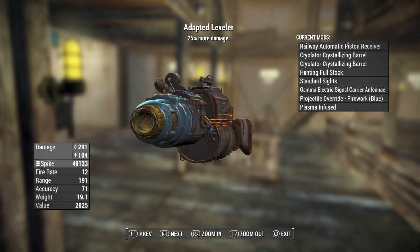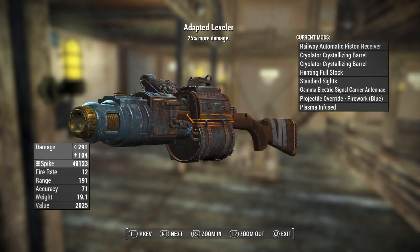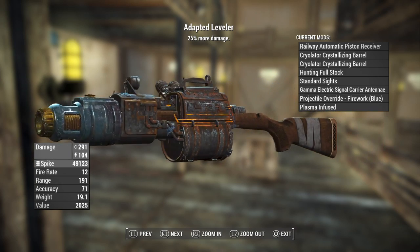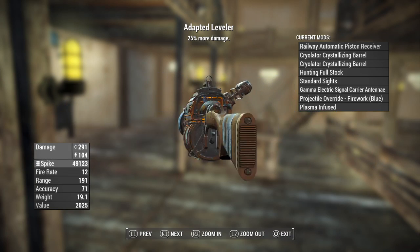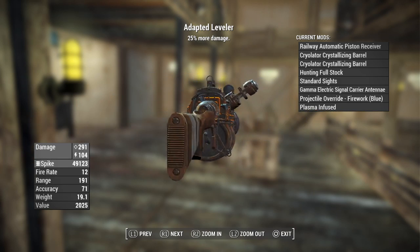This is getting incredibly laggy. Anyways, it's going to have a damage of 291 per shot — and that's including charging it up, which I highly recommend doing. It's going to have an energy damage of 104. It uses the railway spikes, fire rate of 12, range of 191, accuracy of 71, weight of 19.1, and a value of 2025.